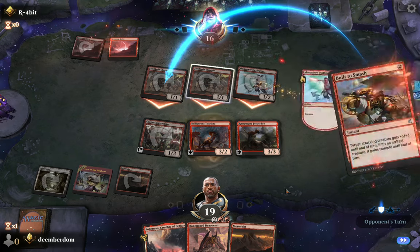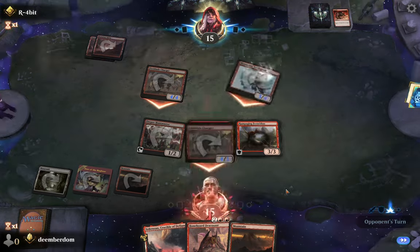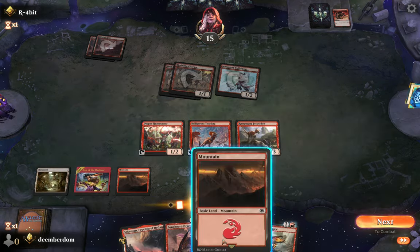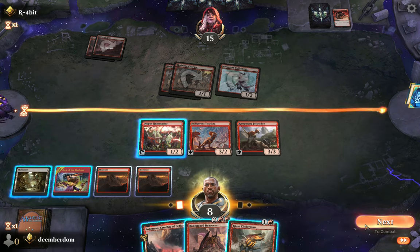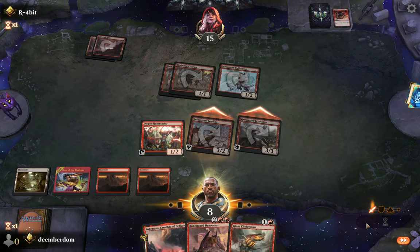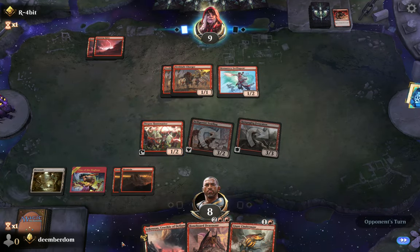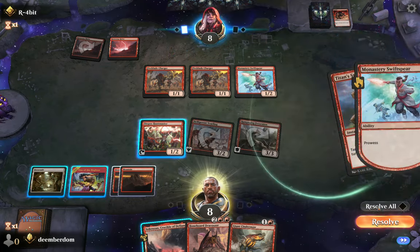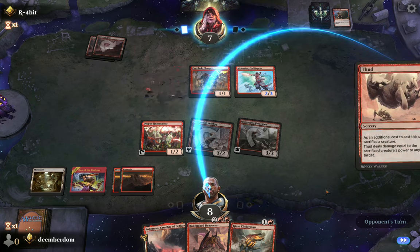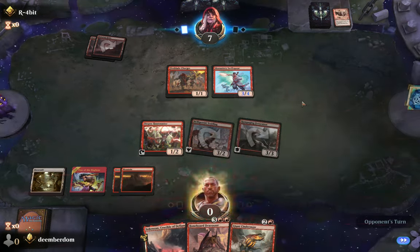We could slam Bonehorde Dracosaur, but given what just happened I think it's better to channel some blockers. We have them down to nine and they do have Pain Lands. But the opponent fires off Titan Strength before combat, then has Thud — combined with the Fireblade Charger's trigger — and that means we are actually dead. An impressive win from the opponent.